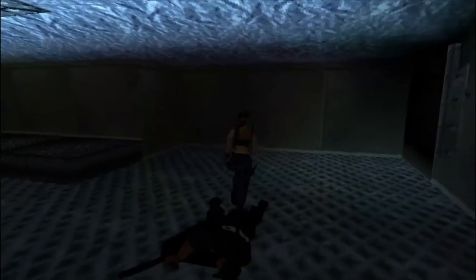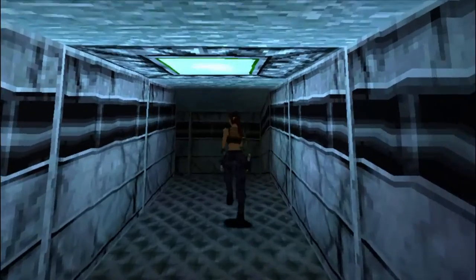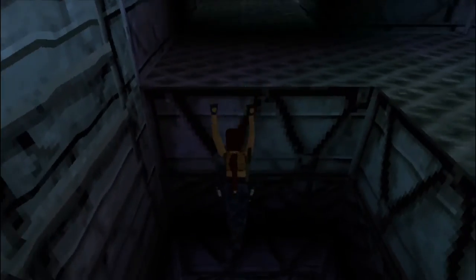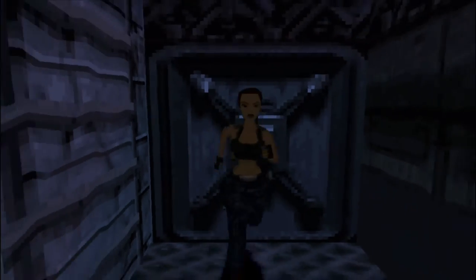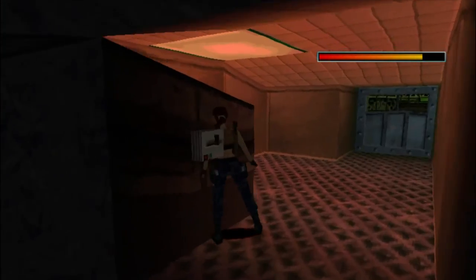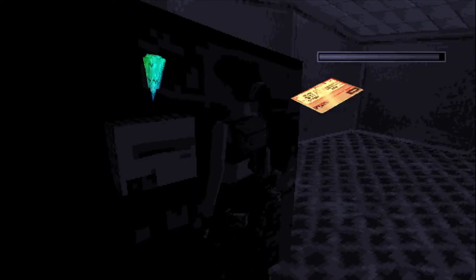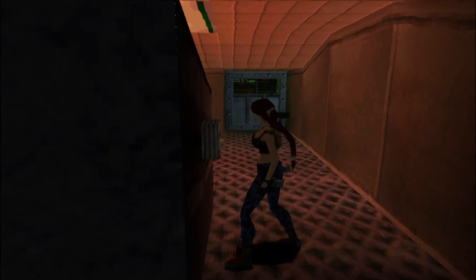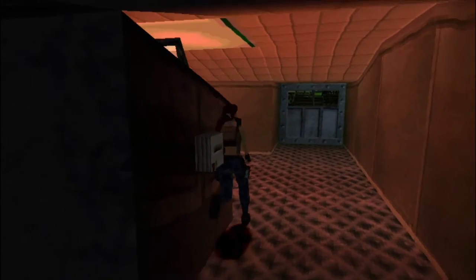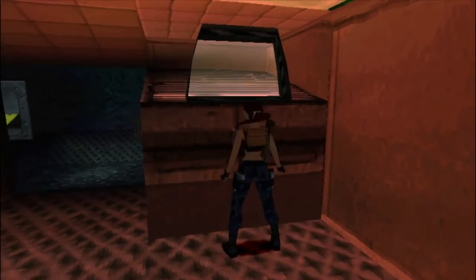Jump up into this alcove and then through here and then down this slope here, jump up into this alcove and into here. This is where we need to use the key card — to launch code pass. Once we've done that it then opens the switch here — push that button, which then sets off the rocket.